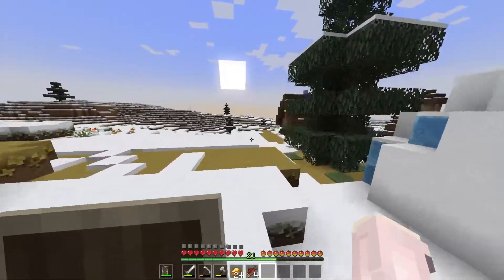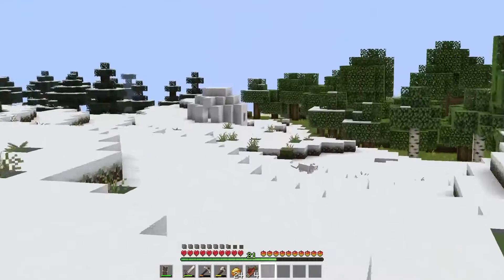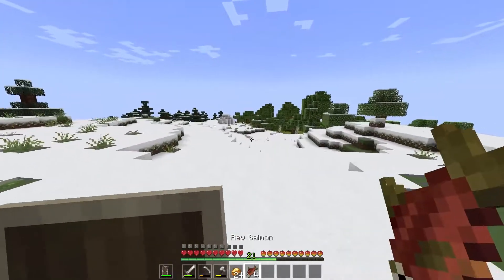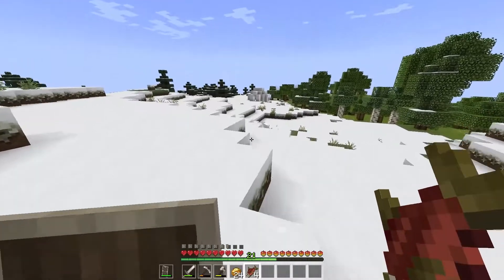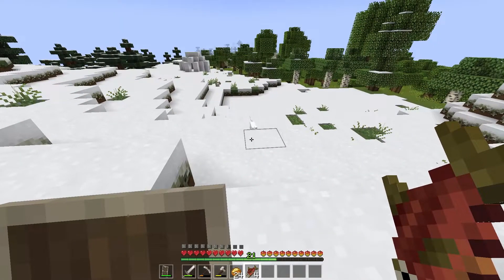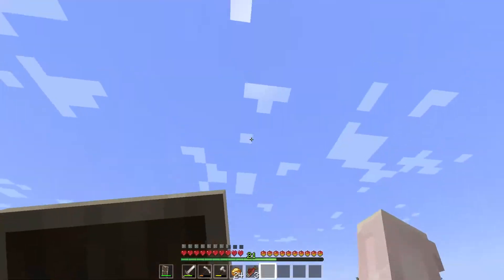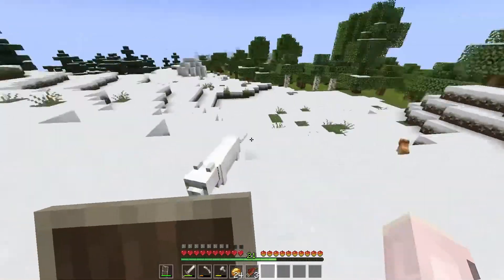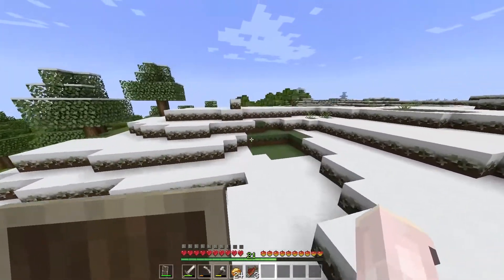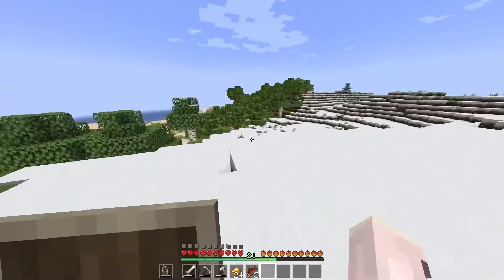I'm getting very very distracted grabbing myself some cats! I think we can go to the nether very shortly. There it is — it's so cute. Come here please — yay, you're so cute! Now I have two. I might breed them when I get back. Let's go home now, I need to go to the nether. I've got myself some materials and I think we can get a nice spot for these two.